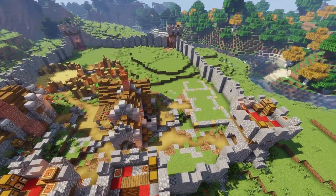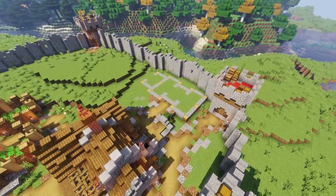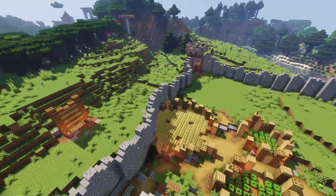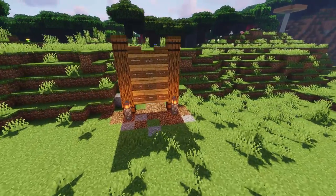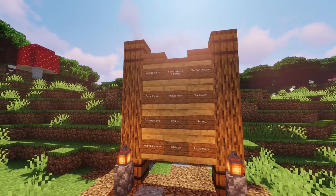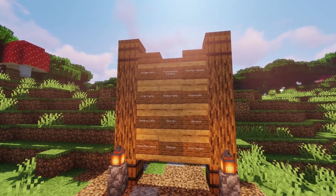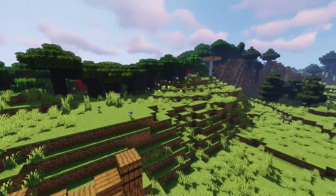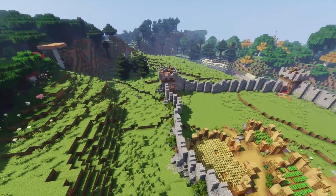Today we're jumping right here to this little corner and we're going to be working on some animal pens. We have a whole checklist of things left to do — the bakery cafe, the church, the library, the keep with the barracks, stables, and a tavern inn. Let me know what you want to see next!